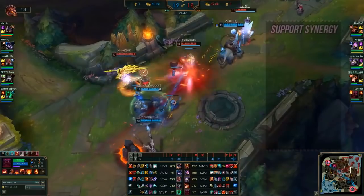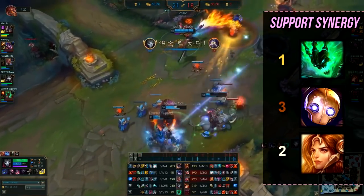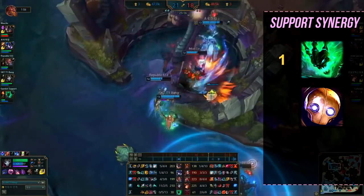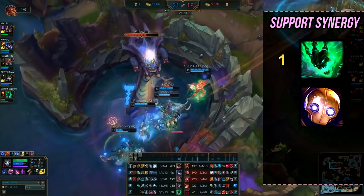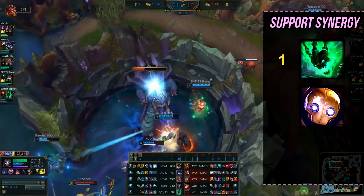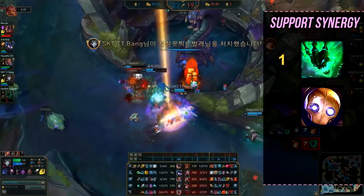Before we get into Jhin tips, I'd like to talk about his support synergy. Jhin loves to be with a support that can CC. Your W will work so well with somebody like Thresh, Blitzcrank, or Leona, but I'd definitely vote for Thresh as the best choice for Jhin. His insane CC potential and the Lantern are very important — the Lantern can save your immobile self so many times. All that CC creates pressure in the lane for the opponent, so if they get caught, they're probably dead. Also, don't forget that you have your E, which will slow down and annoy enemies, create pressure, and they might misposition — and then they get hooked by Thresh.